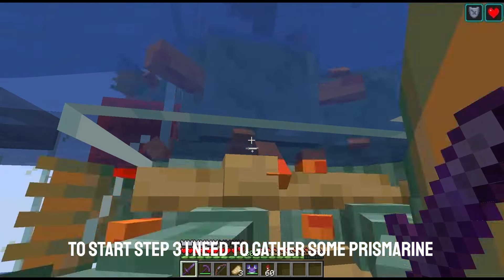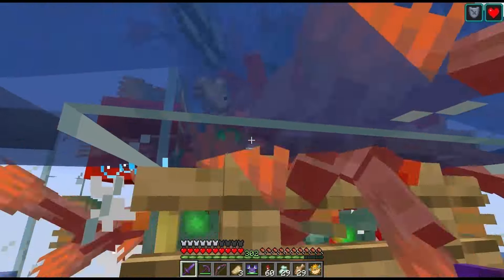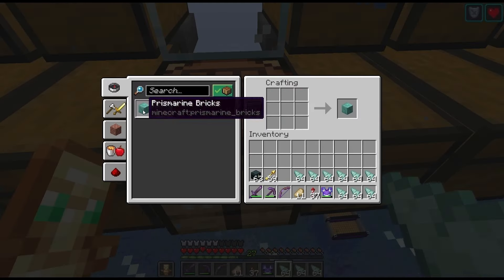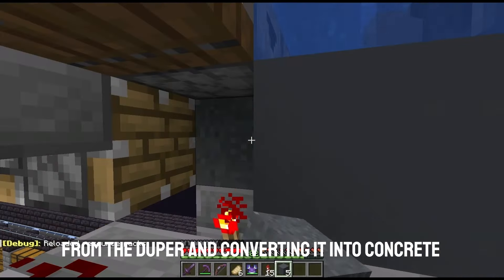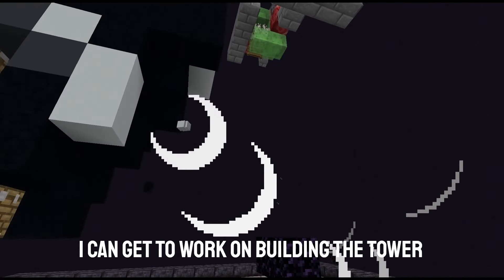To start step 3, I need to gather some prismarine by killing guardians, and then crafting it into prismarine blocks. Then I need to gather some grey concrete by taking the concrete powder from the duper and converting it into concrete. With that complete I can get to work on building the tower.